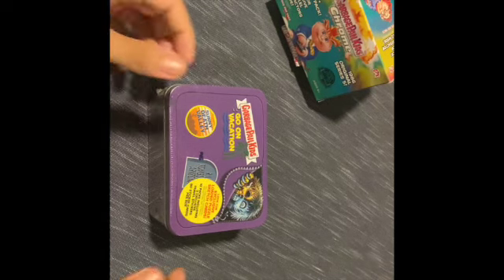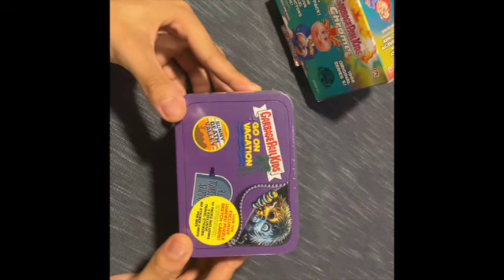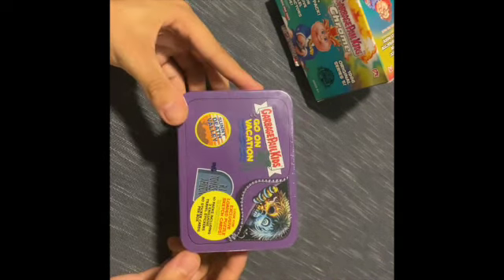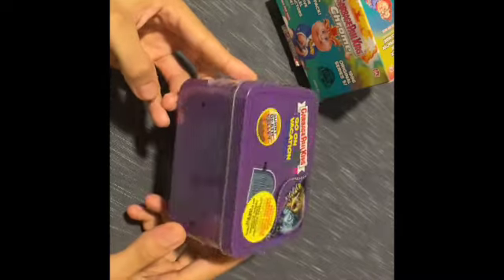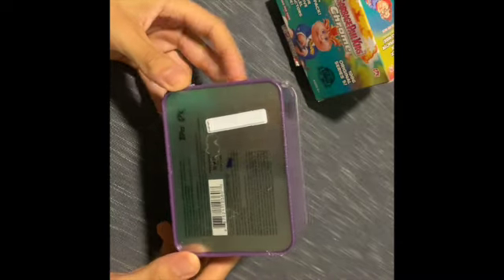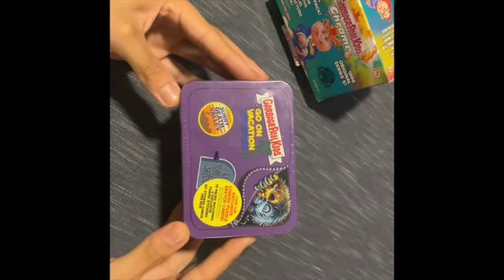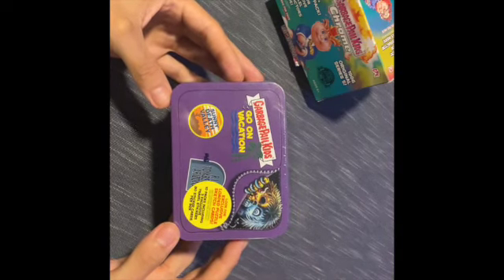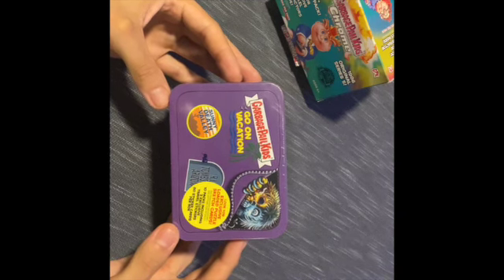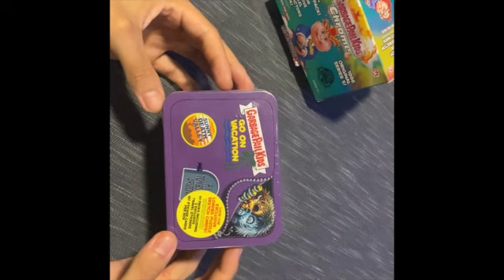Alright, round two with the Garbage Pail Kids — let's go! Got the 'Go on Vacation' edition, little tin this time. Box says look for exclusive loaded puzzle stretch cards, 10 packs. Last time we pulled six. Three exclusive traveling stickers, and 80 sticker cards per box. That's a deal right there, can't beat it.